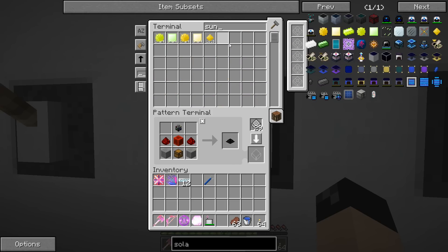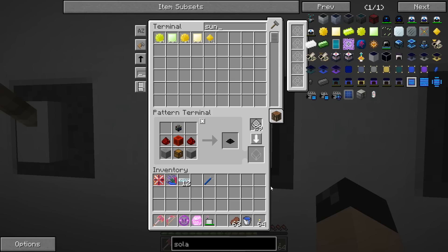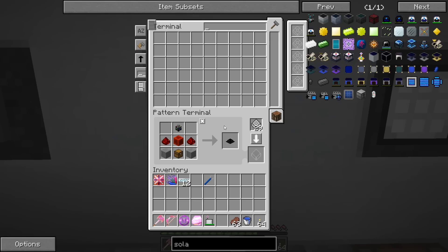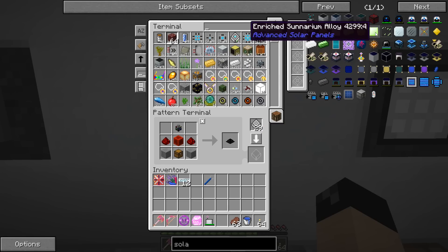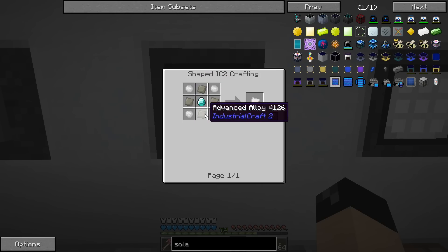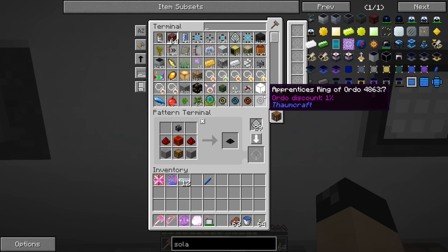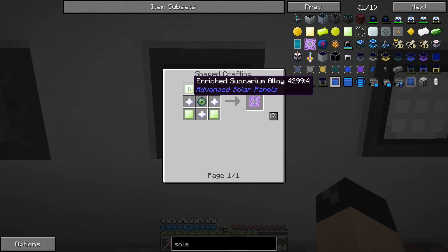Let's make one of these enriched scenarium alloys — we need one for our recipe. Wait, does that use iridium? Let me check. The enriched scenarium alloy uses eight pieces of iridium — actually more than eight.